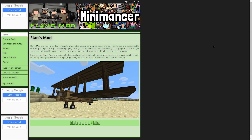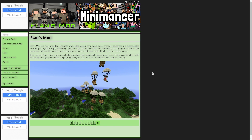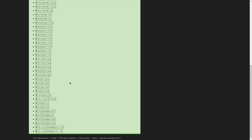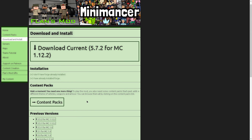Once you go to the link in the description, you should come to this page called Flan's Mod — this is where you download all the content packs and the actual mod itself. The first thing you need to do is download the mod, so go to 'download and install' on the left. It has multiple versions. I'm pretty sure it only works for Forge, not Fabric. The latest version for this mod is 1.12.2, but there are earlier versions like 1.7.10. It won't work for 1.13, 1.14, or anything over 1.12.